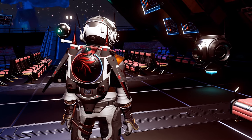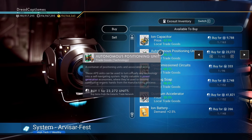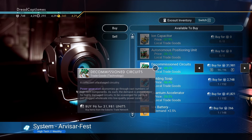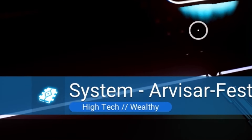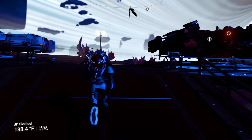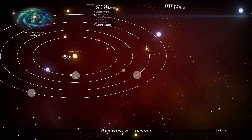Opening the Galactic Hub, we see local trade goods, all highlighted with a green negative number. These are resources and products made locally in the system and as such are offered at a decent discount. We're going to buy these and take them to a system that wants them and will pay a lot more than what we bought them for. We're currently in a high-tech wealthy or three-star system, which we'll talk about in a second.